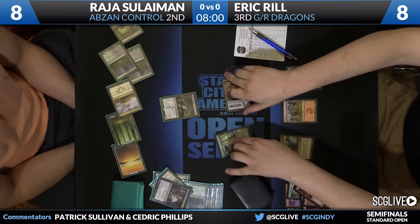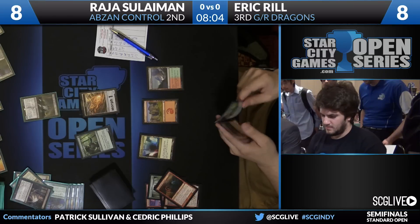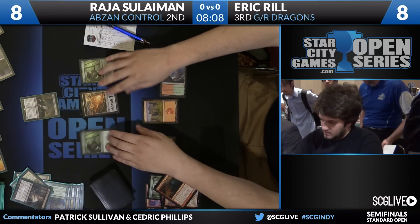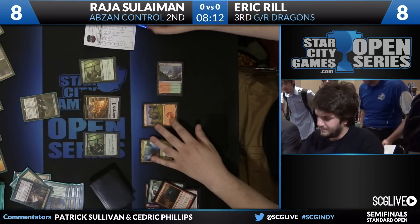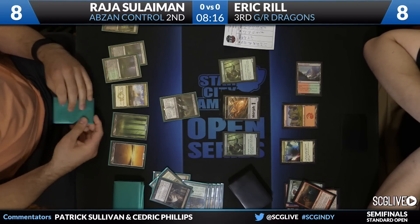Eight to eight. Reel needs a land. How'd he do? It didn't come into play — it was a copy of Elvish Mystic. Now there are some dangerous draws, though — Vile Blight particularly. Now it's just a land.